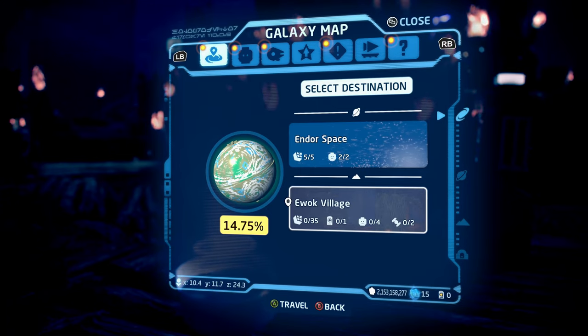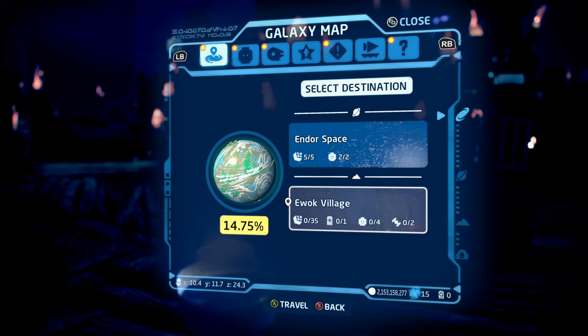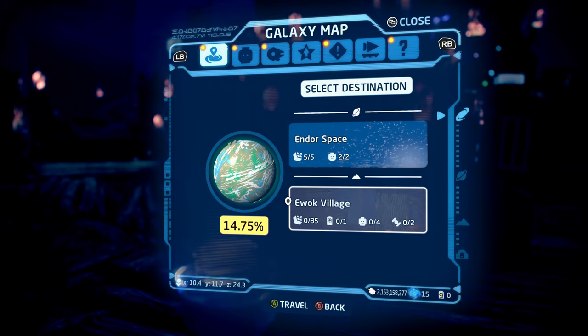I'm going to be showing you how to do all the puzzles as well as the location of the data card and Endor's Ewok Village within LEGO Star Wars: The Skywalker Saga's Galaxy Freeplay. So let's go ahead and get started.